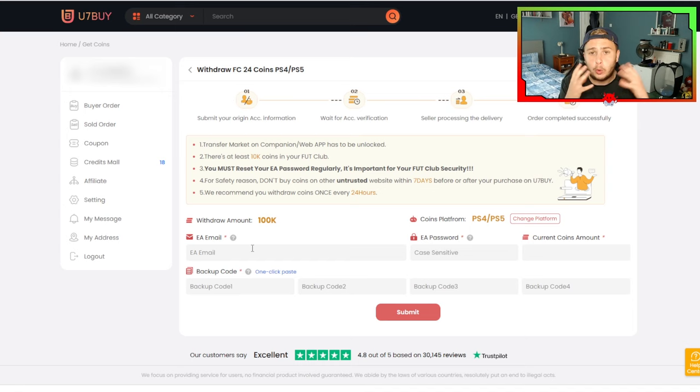You need to put in your EA email — the one that you use for that account. You're then also going to give your password. Make sure you change your password after this just for security reasons.